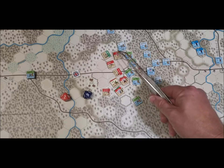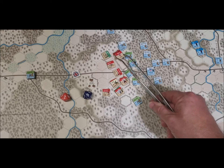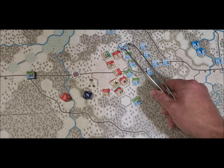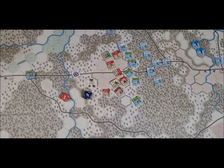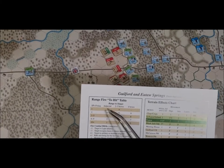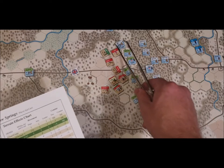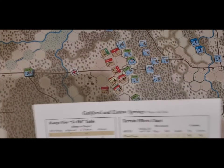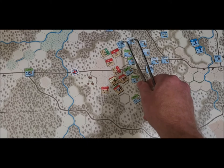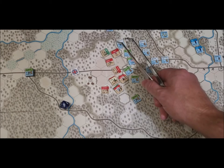These rifles are adjacent to the Royal Welsh Fusiliers — they will shoot those guys. Strength one, range adjacent, need a seven. They have plus one so that's a six, and it's their first fire — first fire is a plus one modifier. So they remove the first fire marker. Rolled a nine — they hit!